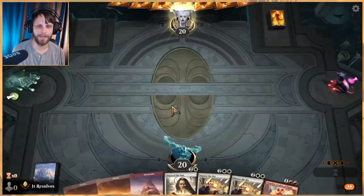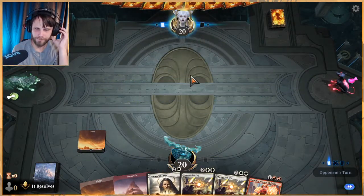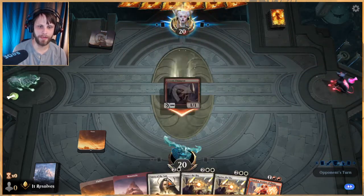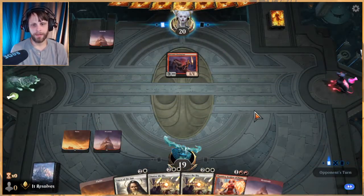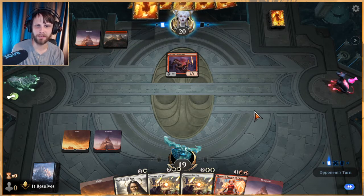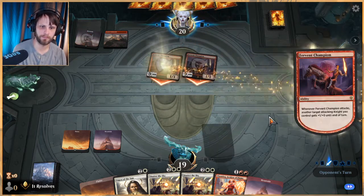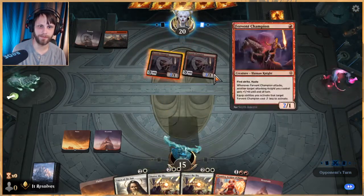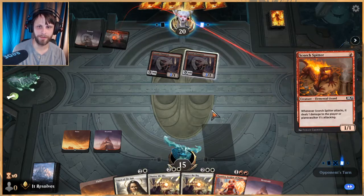I don't love this opening hand to be honest, but we're gonna try it. We have the Shatter and it looks like it's going to be very helpful here, and the Omen as well if we make it that far. We're definitely going to play a land and then flash out the Omen. Two Fervent Champions — that's a struggle for sure. But double Shatter, this guy is going to be real helpful here.